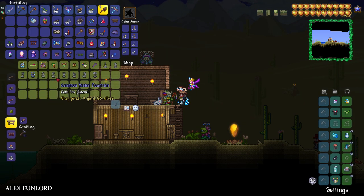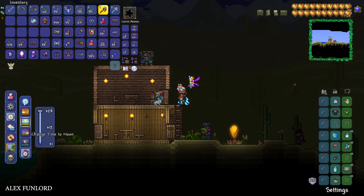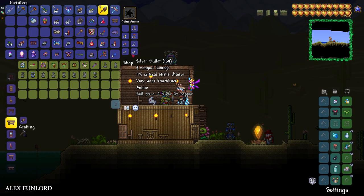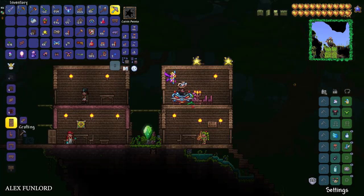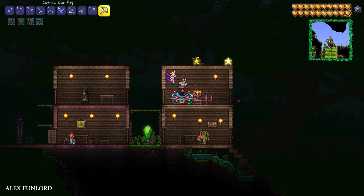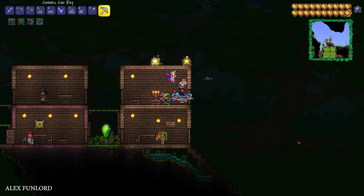The game spawned the Witch Doctor in a desert house instead. Go at nighttime, open his shop, and there are no Leaf Wings available there. We must move the Witch Doctor to our jungle biome, so we need to build a new house in the jungle biome.